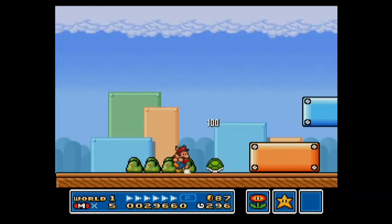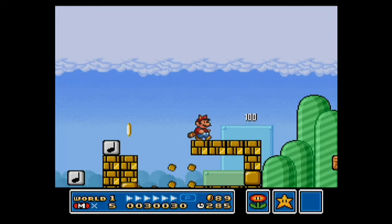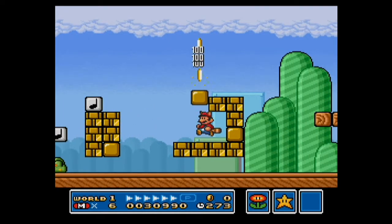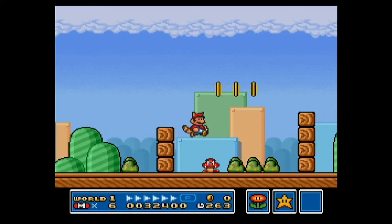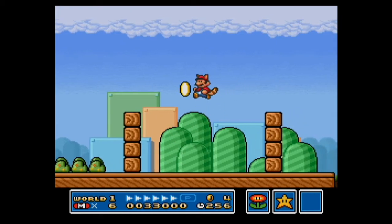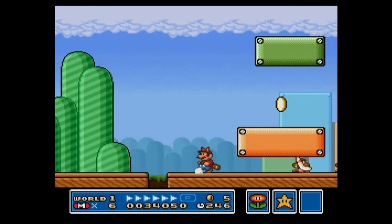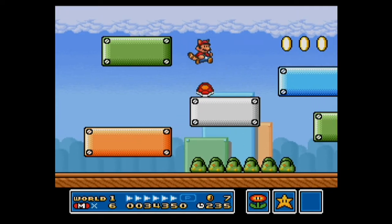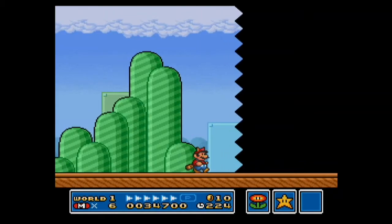Alright, now let's do World 1-3 the normal way. Since I showed you the coin heaven last time, let's take a look at it. These are Boomerang Brothers here. You'll face them on the map when you do World 2. We're gonna face them — although because I changed it into the ship, they turn into Boomerang Brothers.